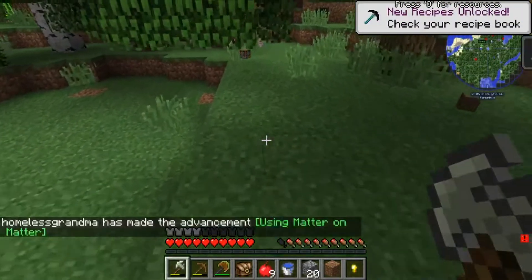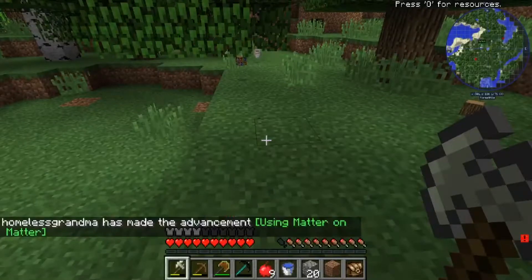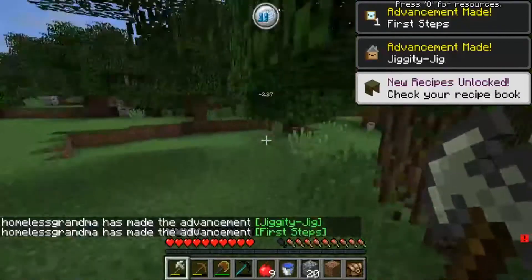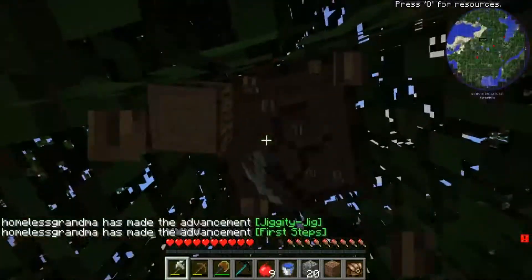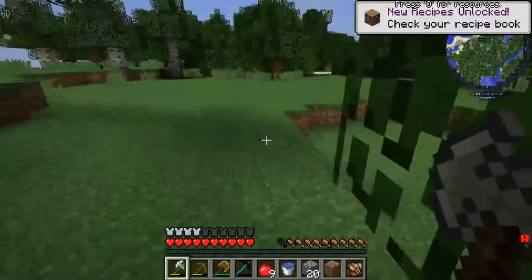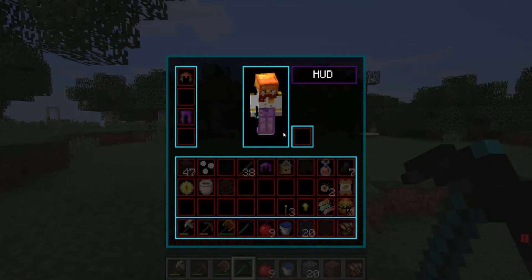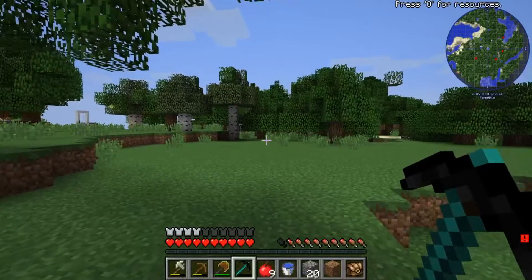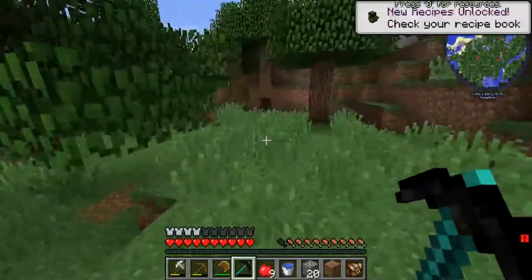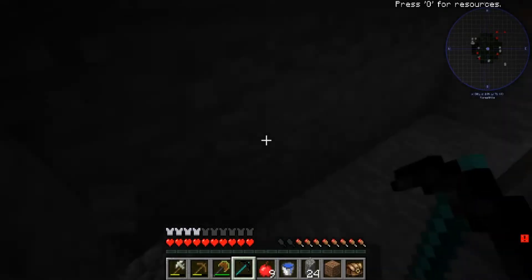We just got a dark matter pickaxe! The gods have graced us with a dark matter pickaxe! How do we charge it? I think we just press... wait, what? Oh — can we use it even though it doesn't appear to have any charge? Is that another statue? Can we use it even though it doesn't have any charge? Yes we can — beautiful!